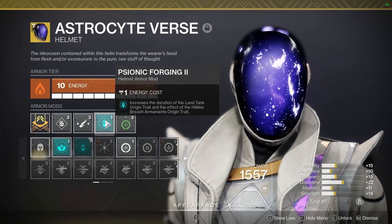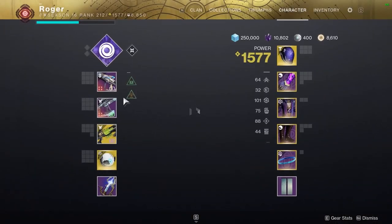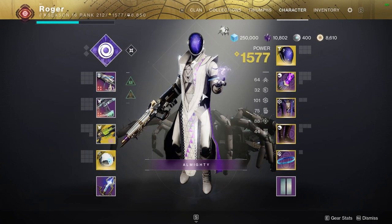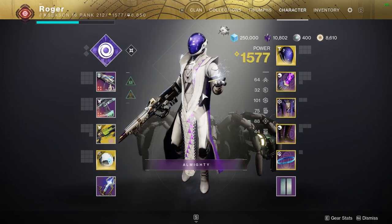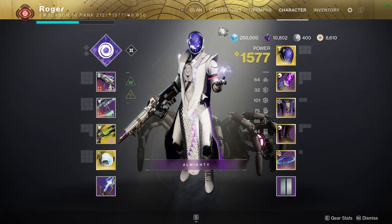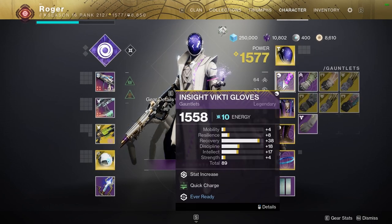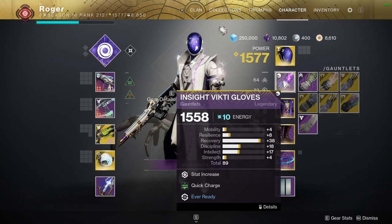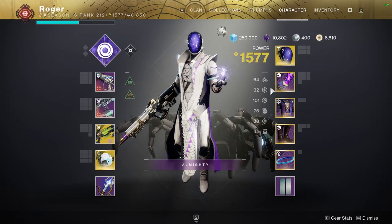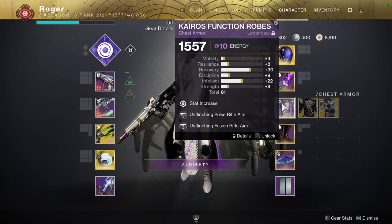Coming over to the armor: I have Pulse Rifle Targeting, and I want to show you Psionic Forging, which increases the duration of the Landfall origin trait. The Landfall origin trait on our Peace of Mind gives us extra damage resistance after a kill, so you can take some extra shots from enemies and pop off kill two or even the entire enemy squad. You want to extend that duration as long as possible, and Psionic Forging does that. I also have Taking Charge to get Charged with Light, and Quick Charge to pull the fusion rifle out faster.